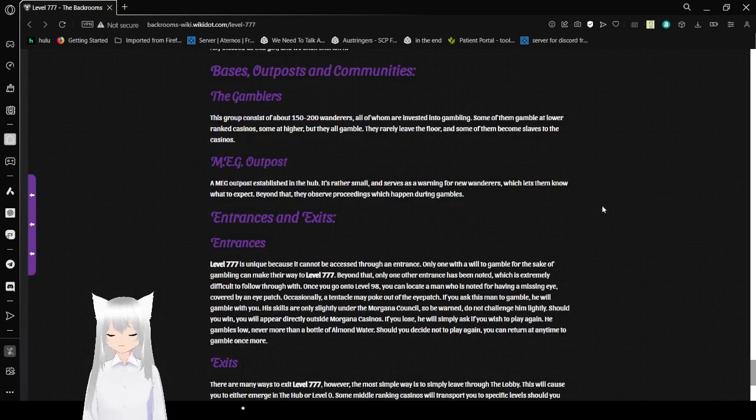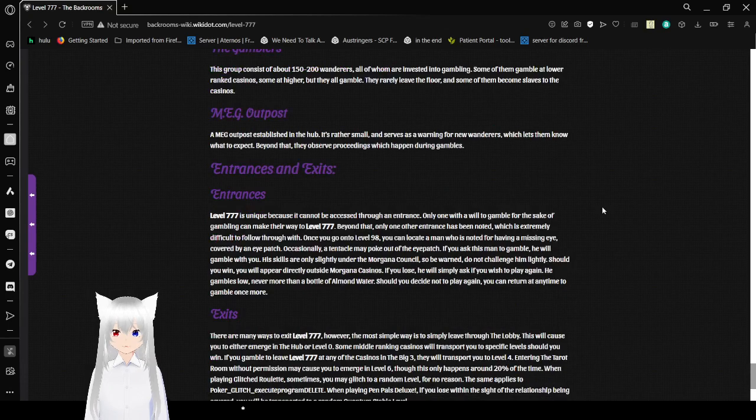Bases, Outposts, and Communities. The Gamblers: this group consists of about 150-200 wanderers, all of whom are invested in gambling. Some gamble at lower-ranked casinos, some at higher-ranked, but they all gamble. They rarely leave the floor, and some of them become slaves to the casinos. Mega Outposts: a mega outpost is submerged in the hub. It is rather small and serves as a warning for new wanderers, letting them know what to expect. Beyond that, they observe for events which happen during gambles.